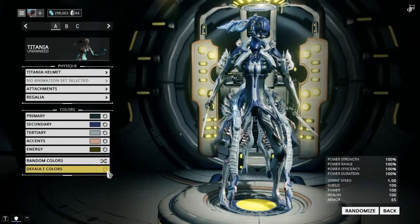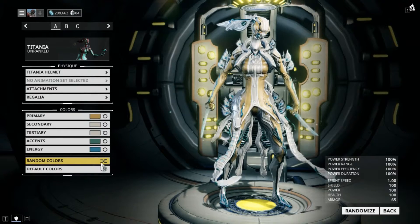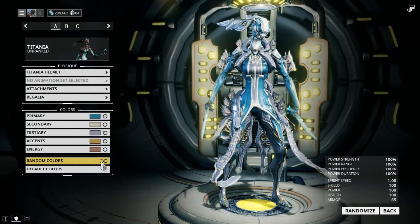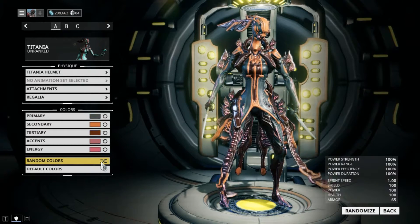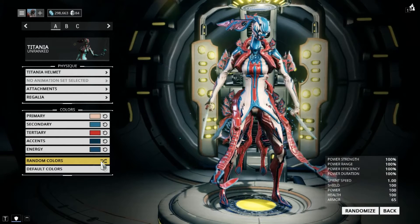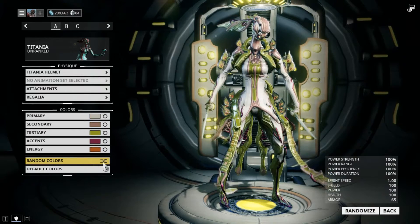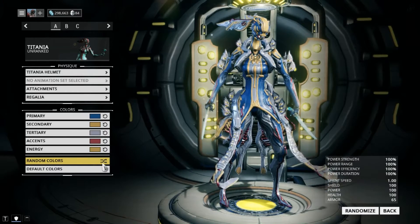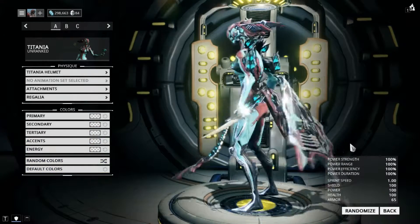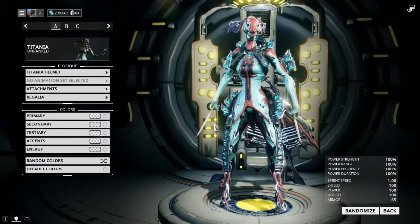Let's hit the random color button a couple more times. Pretty much every time, these all look fairly good. It's one of those Warframes that whatever colors you put on them look fairly decent. Okay, enough hitting the random button. Default colors — default looks very nice as well. Give me a minute, I'll see what I can come up with. After tweaking it a little bit, I like this quite a bit.